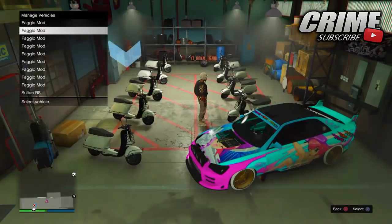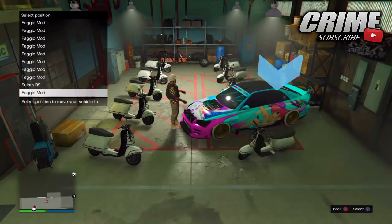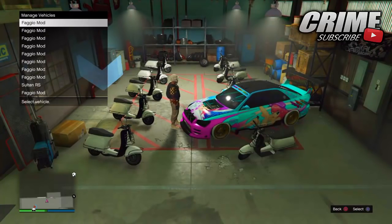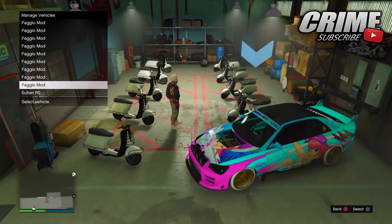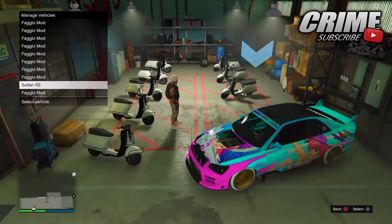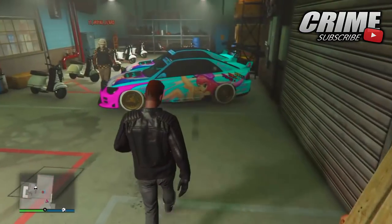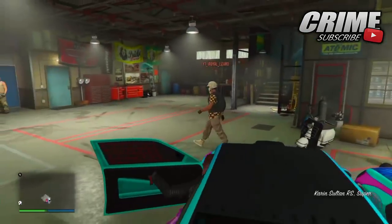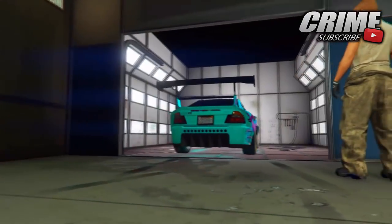Come to your clubhouse and go to the little blue circle. Tell your friend to stand looking at the Sabre Turbo RS, as shown on screen. Keep switching the Sabre Turbo RS with one of the Fagios over and over again, and eventually you will have a duplicated Sabre Turbo RS. Keep doing this and you'll end up with a garage full of Sabre Turbo RS's. It may take a few attempts.